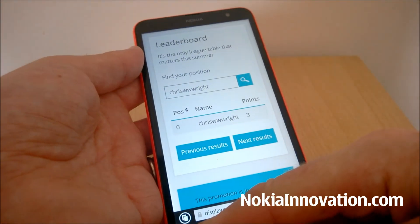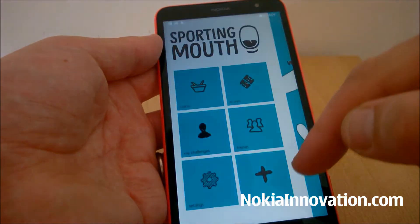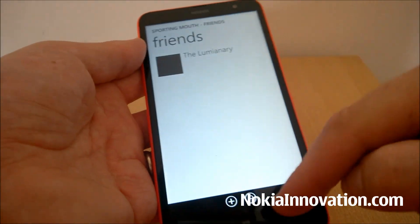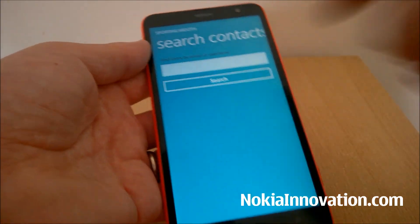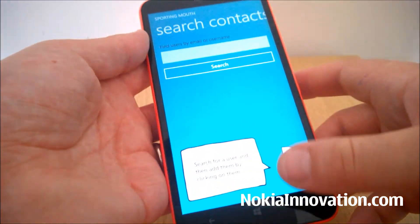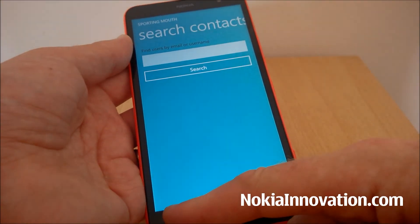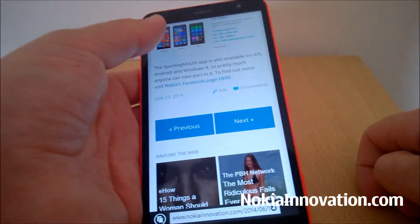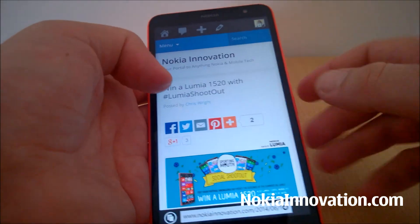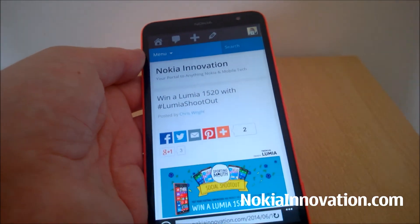If you do want to add me on Sporting Mouth, you're welcome to. I think you can just go into Friends, then Add, Invite, or Find Friends, and just search my name. I'm not expecting to use this app for anything other than Lumia Shootout, but anyway, that is how you play it. There are links to all these websites and download pages in our write-up and in the video description.